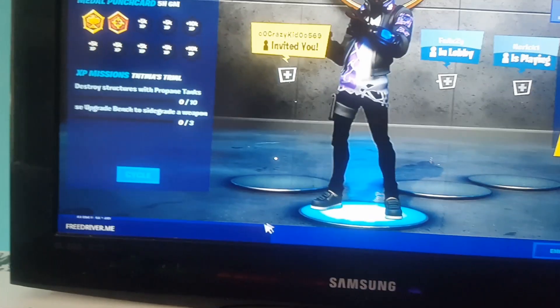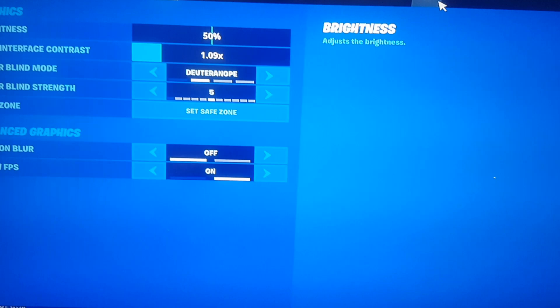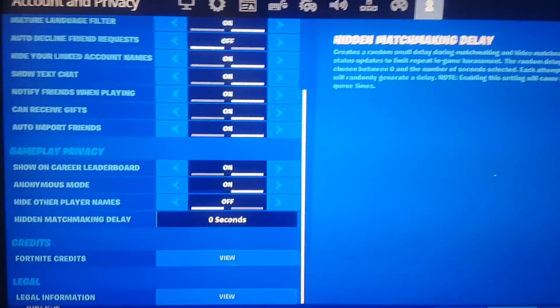Type in 'free driver dot me'. Once that is done, you send that. Then you want to go back over to the settings, go to player icon, and go back down to where you put this up to 100 and put it all the way down to zero. Once that is done,